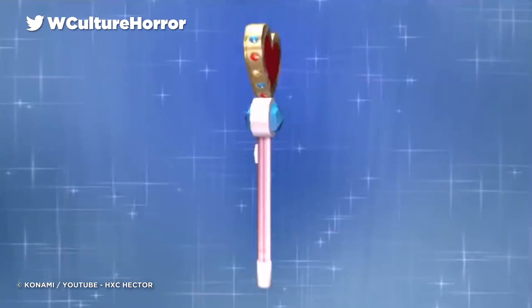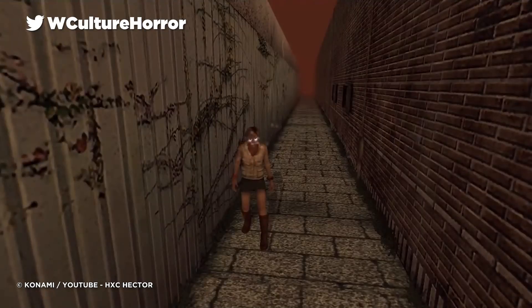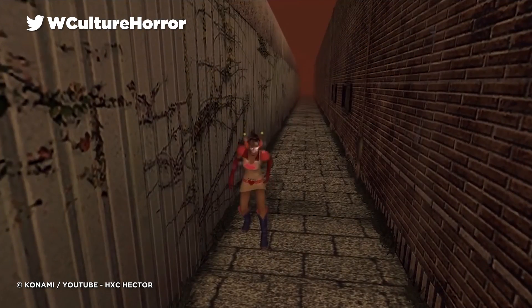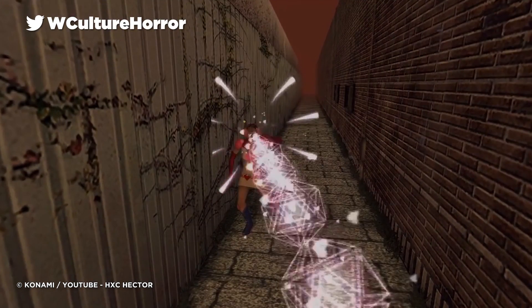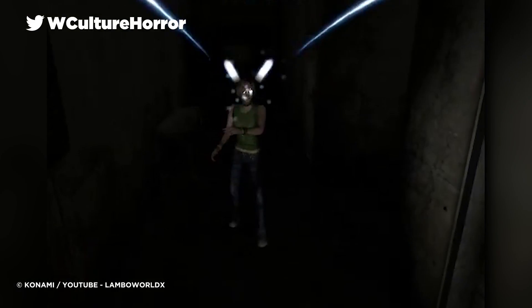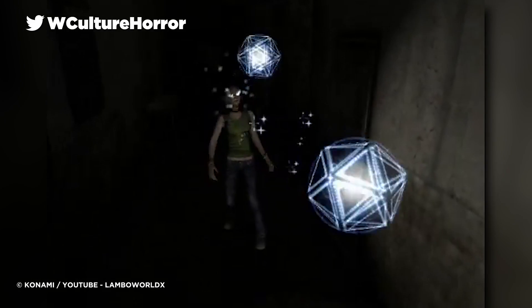Which makes it all the more strange that you can not only unlock a Sailor Moon-inspired costume for protagonist Heather, but when combined with another unlockable known as the Heather Beam, it allows you to create the Sexy Beam. By typing 'Princess Heart' into a typewriter, you get the ability to don the new costume. And by killing 333 enemies, you gain access to the Heather Beam — a psychic laser of sorts that Heather can use to battle the enemies of the title.